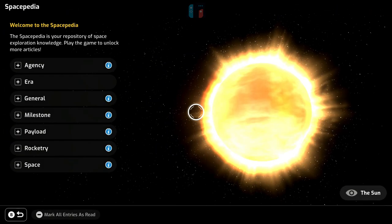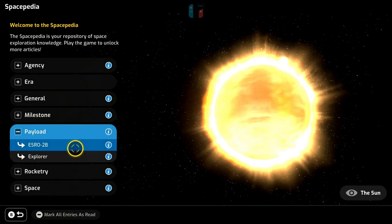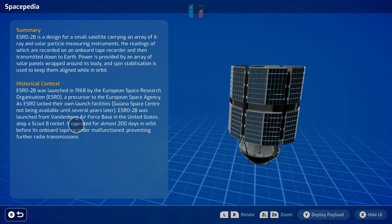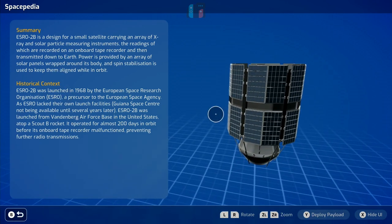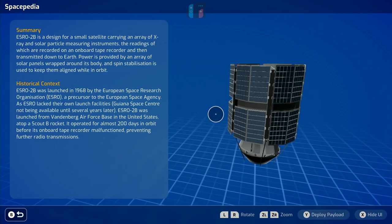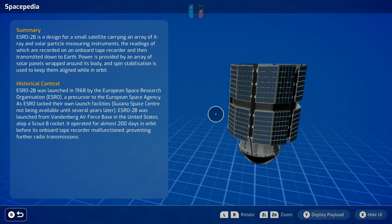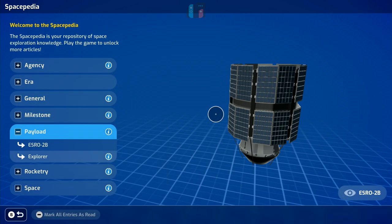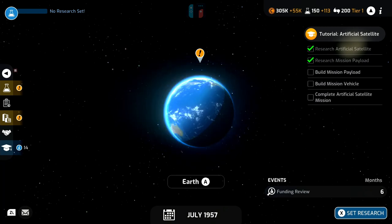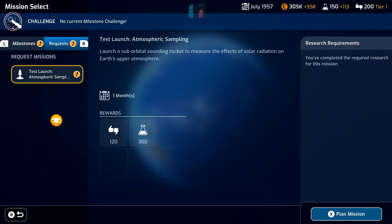We get these little pop-ups when you get new Spacepedia articles. If you wanted to, we can go to Spacepedia and find out what ESRO is — it's under the payloads section. You get an explanation of what it is, a bit of historical context, and a nice picture of it that you can zoom in and out of and spin around. As I mentioned in my first video, really good stuff in terms of the information you're going to get in the game.